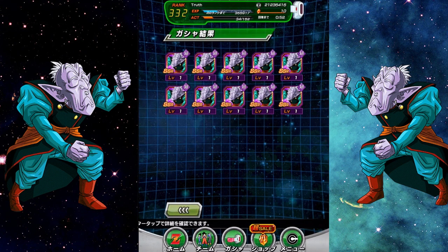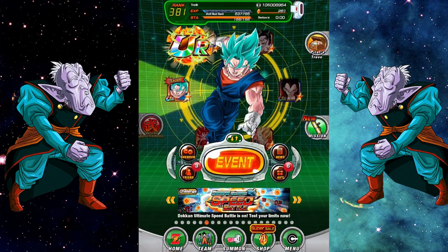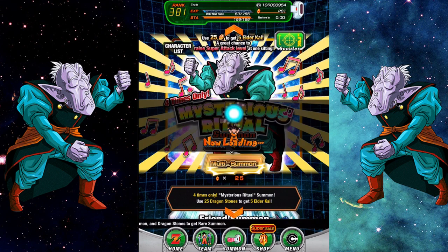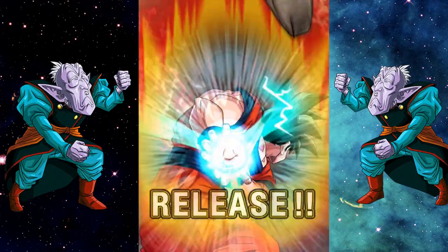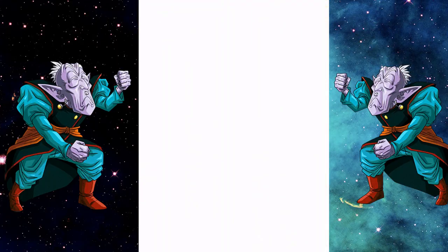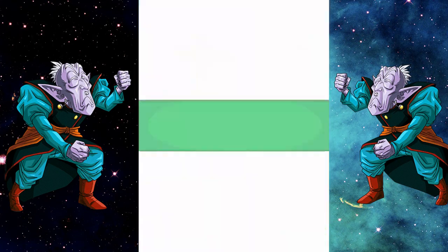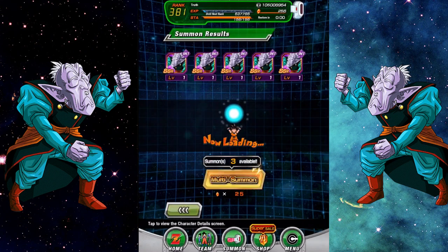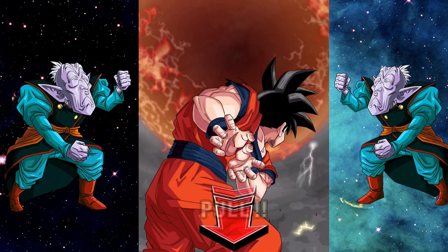I'm sure a lot of you used all your stones on Super Saiyan 4 Gogeta or Omega Shenron — I understand. But in the future there are going to be more Elder Kai banners, I guarantee it. When they're announced, I'm going to be screaming at the top of my lungs to let everyone know. No matter what hype unit is about to drop — Limit Breaker Super Saiyan Goku times three, Super Saiyan Blue Califla — it doesn't matter. The Elder Kai banner is what you must summon on.